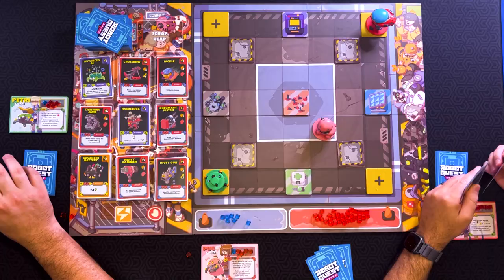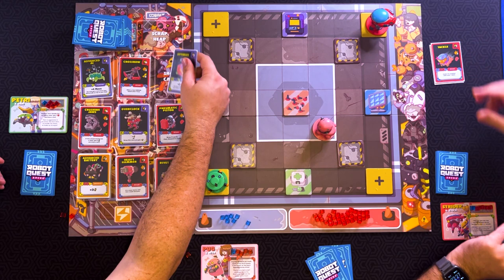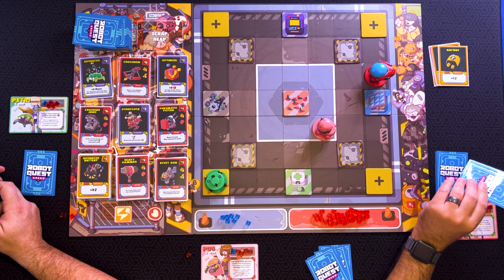What's Overclock do? Overclock gives you three energy, or scrap this card in-game for four energy. I can buy anything for one — the only thing for one is going to be the tackle or the piston. Tackle also knocks the target robot back one space. So I'll go ahead and spend one energy to buy tackle. You discard that as well. And then Optimize replaces it. So I can't use this on my same turn? No, you have to wait until you draw your cards back up. So I'll spend two energy to move here, then once per turn you may pay two energy to have Strider perform a one-damage attack with two range. So I will do that.